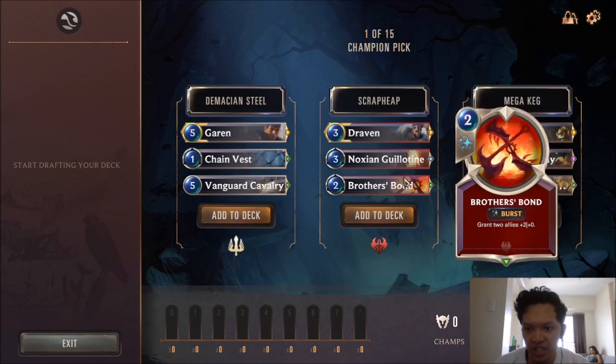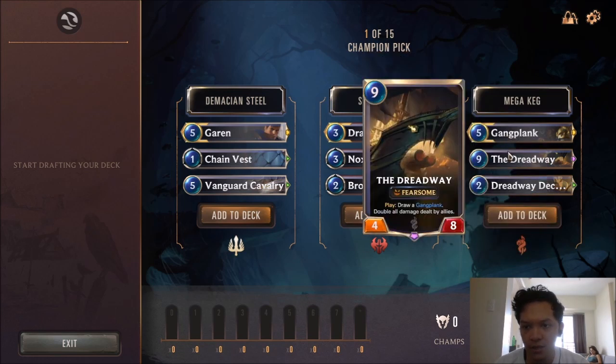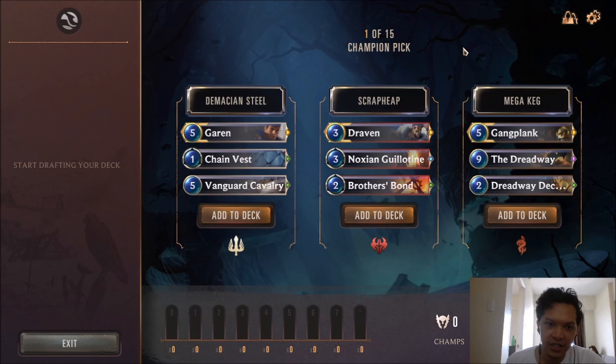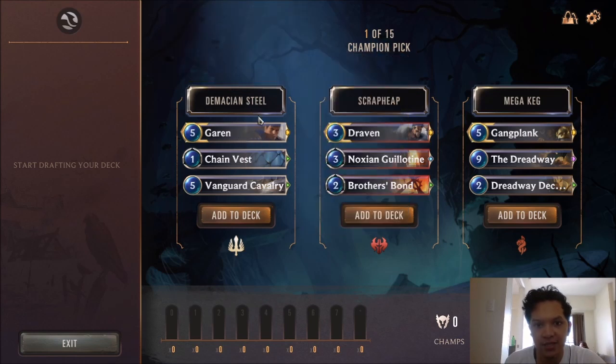Brother's Bond obviously gives you permanent +2 damage for 2 allies. The Mega Heg pack comes with Gangplank, but since this is an expedition with rewards, we'll go with the safer choice, which is Demacian Steel with Garen. So we'll pick the Demacian Steel pack here.